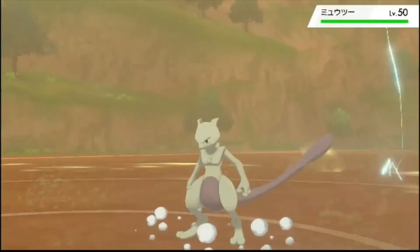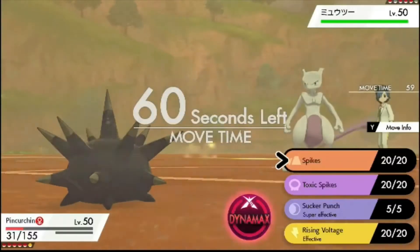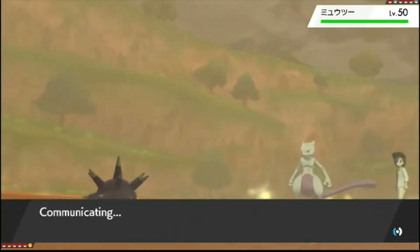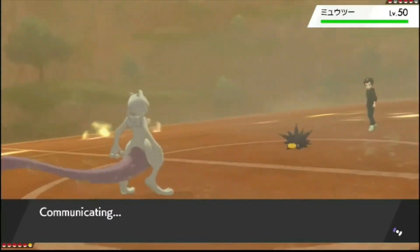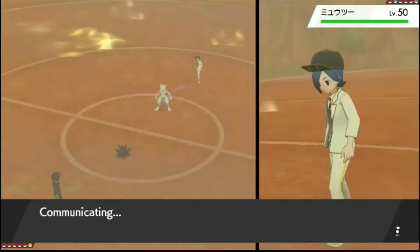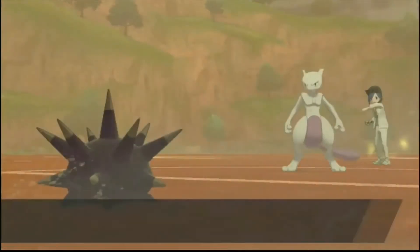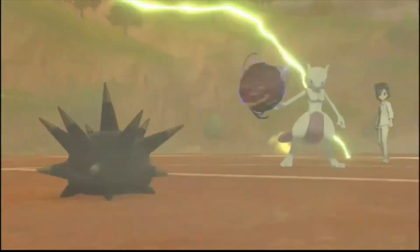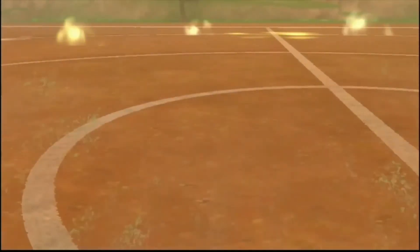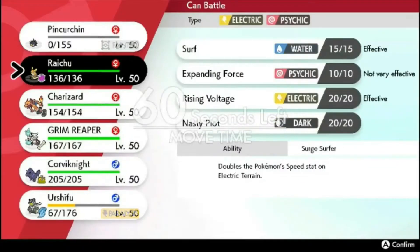Kalos Champion. Okay, Mewtwo. I need to get damage on this thing. T-Spikes could be better in the long run is what I'm thinking here. Maybe I should have Sucker Punched just to get some damage on it. He could set up with his Mewtwo if he's got like Calm Mind or Nasty Plot. Shadow Ball — he's just going for Shadow Ball. So we drop here. I should have Sucker Punched. I just thought he was gonna set up. I think I need to get some damage on this for Raichu to kill it.